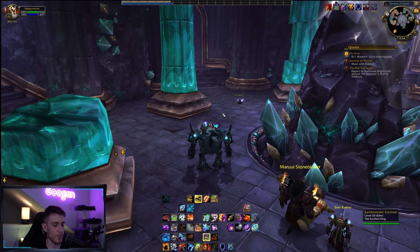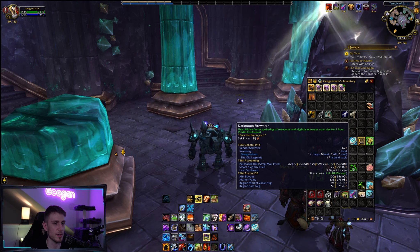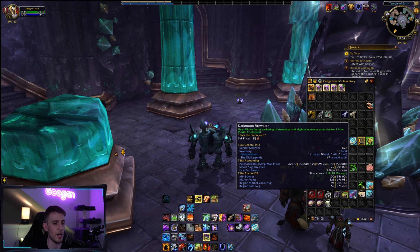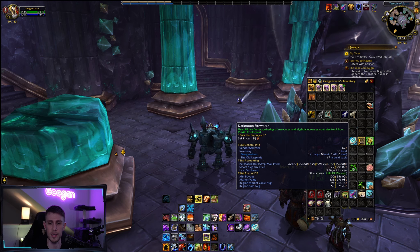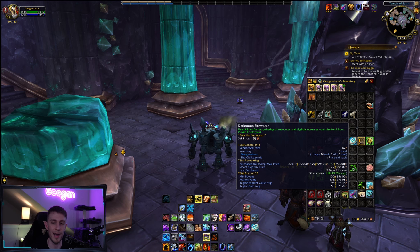Other materials that would make this a lot easier are the Darkmoon Firewater. This is a flask or potion that allows you to gather resources faster and slightly increases your size for one hour. It works for mining, skinning, and herbalism. It reduces the amount of time it takes you to collect an herb or a mining node.